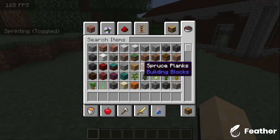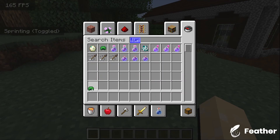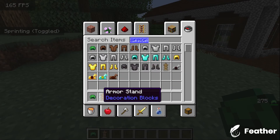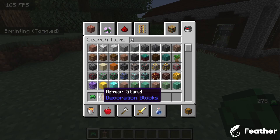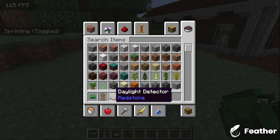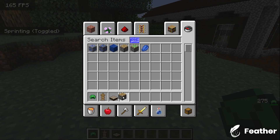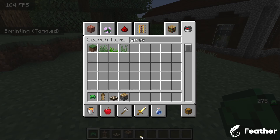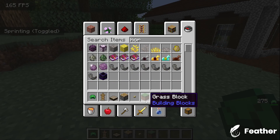Also, this only works in 1.13+. So, the items you need to get are a turtle shell, armor stand, daylight detector, a piston, a button, lever, or pressure plate, some blocks. If you want to tilt the ground afterwards, I recommend grabbing grass. And if you want to tilt the ground, grab a hoe.